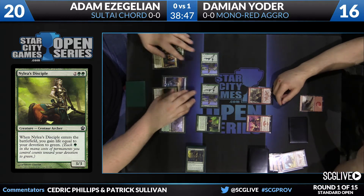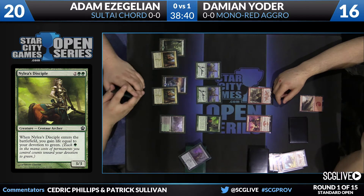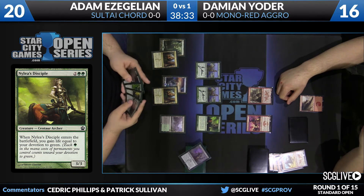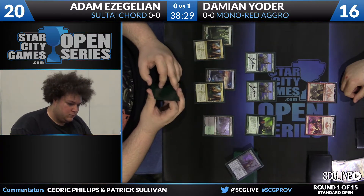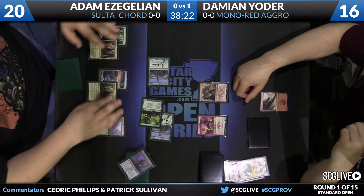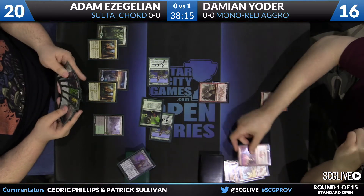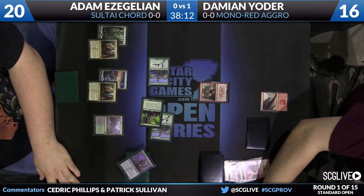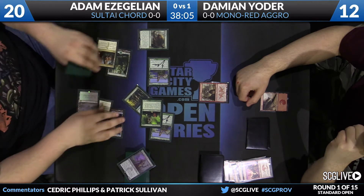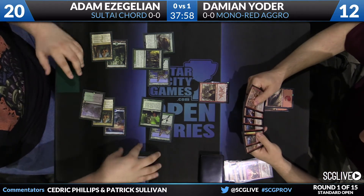Discarding the Mardu Scout — Commune with the Gods is the draw. Top card of the deck is Sidisi Undead Vizier. Even if Damian had land number two on turn two, this would have been a challenging game given the strength of Adam's hand. Without the land drop it's elementary. Adam's going to keep attacking — Swift Spear jumps in front of something, saving some damage, but more comes through. The follow-up is Hornet Nest, meaning Yoder is probably never going to attack. Commune with the Gods triggers, drawing a card.